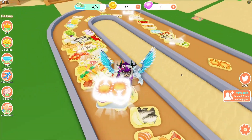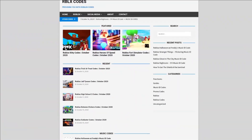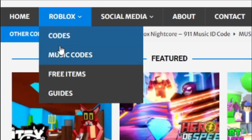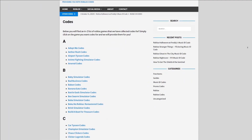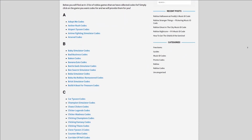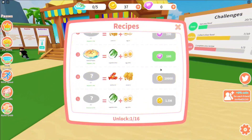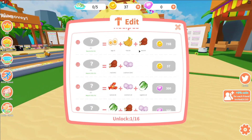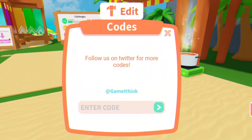Are you guys fed up of watching YouTube videos for Roblox codes? I have a solution for that — it's rblxcodes.com. On the website you can find game codes, music codes, and guides. There's tons of stuff in there that you guys have to check out. Overall, we cover codes for over 300 Roblox games, so if you guys need a code for a game, it will be there.